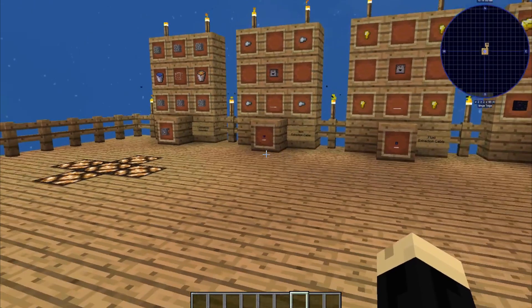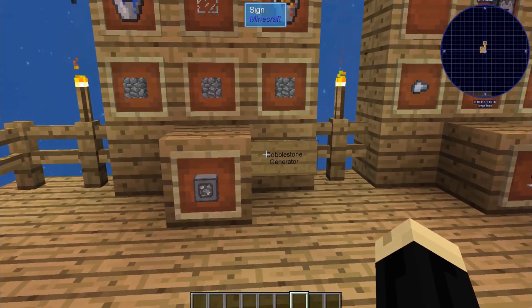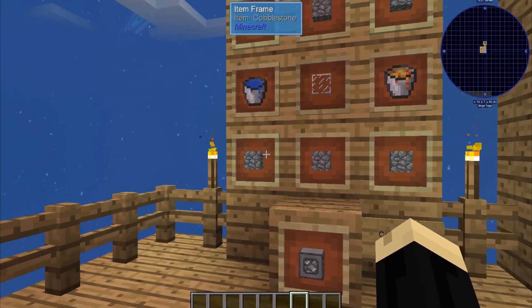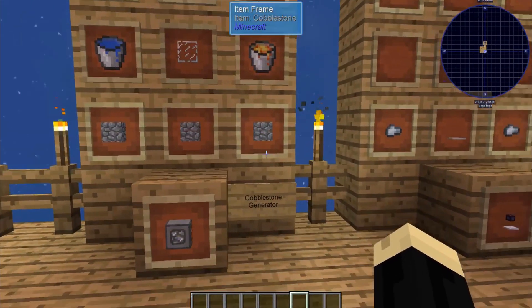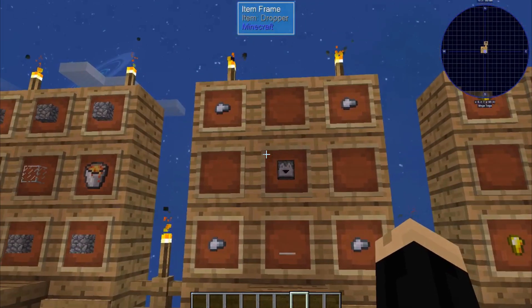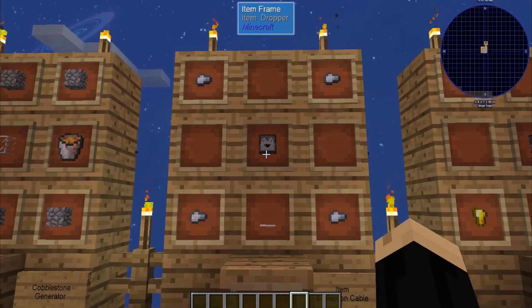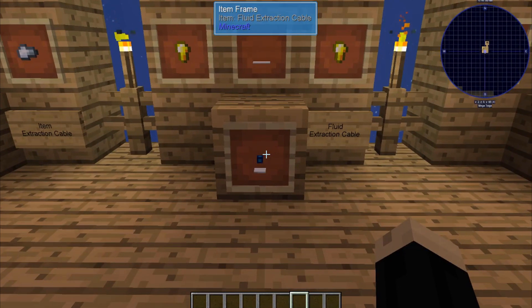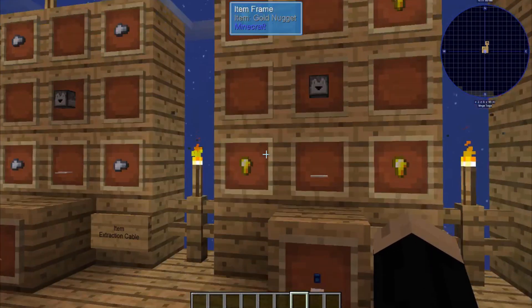So, things we're going to need today. We're going to be using a cobblestone generator — you can use any of the different levels, but we'll just use a base one. That's going to be six pieces of cobblestone, a piece of glass, a bucket of water, and a bucket of lava. Next we'll need item extraction cables: four iron nuggets, one weighted pressure plate, and one dropper. We're also going to need some fluid extraction cables — almost the same recipe: a weighted pressure plate, a dropper, but four gold nuggets.